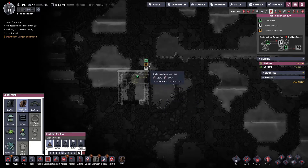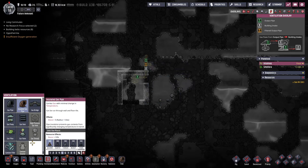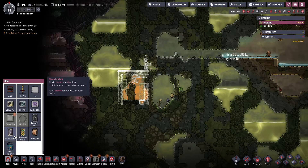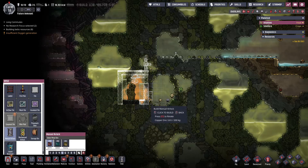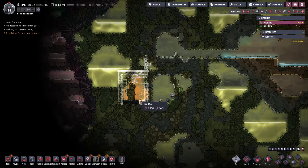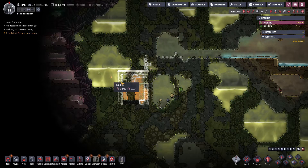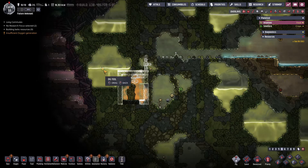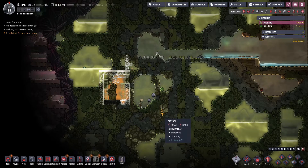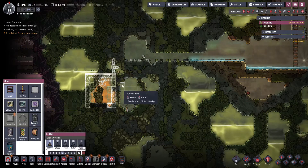This one is going to be the output for our power system and this one will be another output for just junk air. It will rarely be used except when someone goes in and out of this room, which once it's all built and we've turned it into a vacuum, no one will go in and out of there. But our problem is it's going to flood - it's going to fill up with tons of water as soon as we start digging into this. So we need to prepare ahead of time how we're going to handle that.